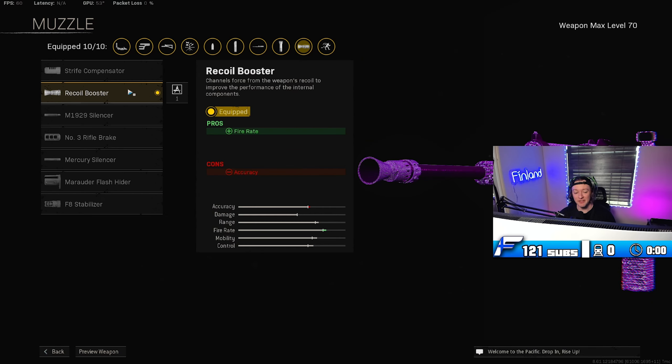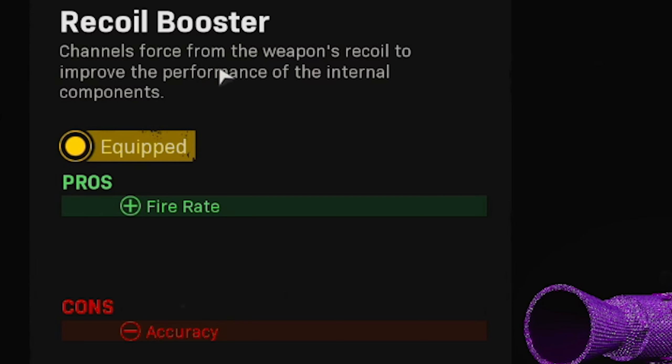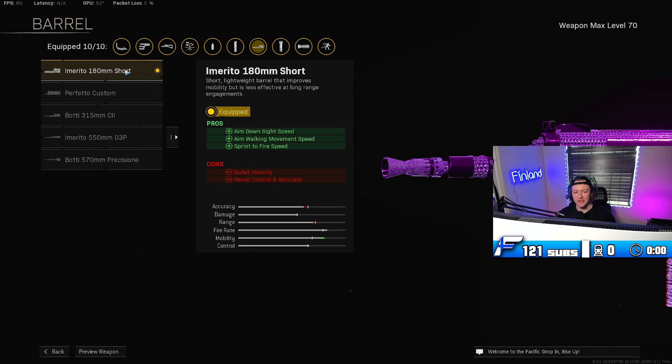In today's video we're using the best SMG that you could possibly be using on Rebirth Island. As most of you know by now, the Blixten and the Marco are kind of to the side now, and I think it's time for the Armaguerra to shine a little bit. Before we get into the class setup, shout out to the noting gang — drop a like on the video and watch it all the way through.